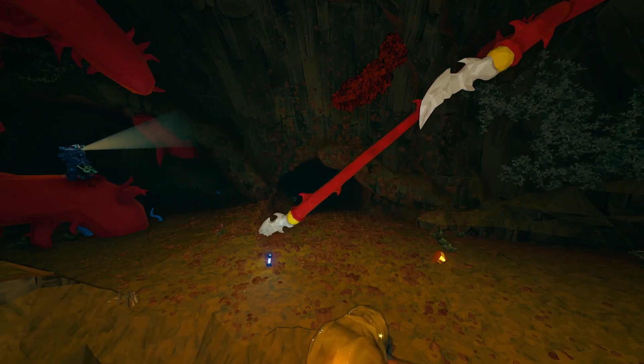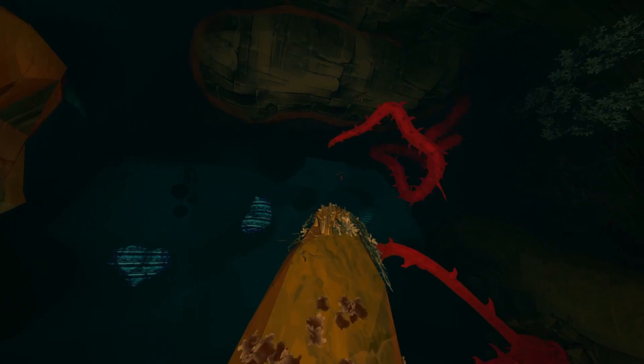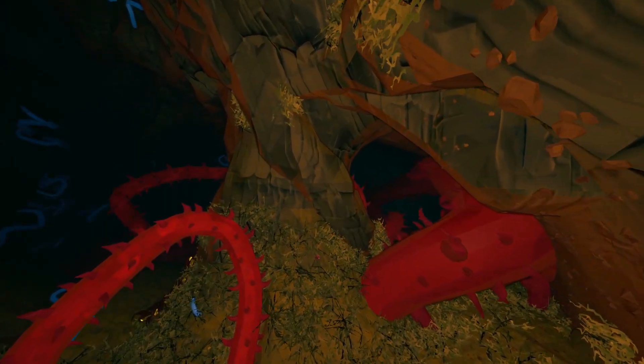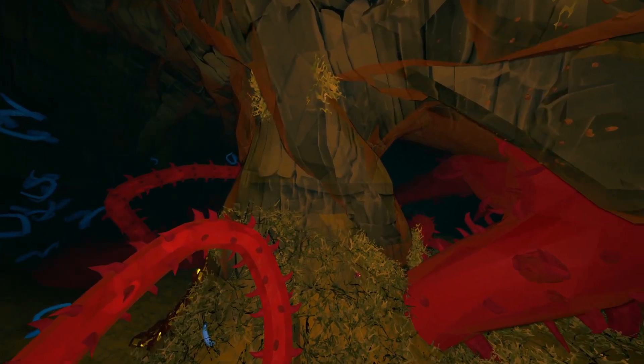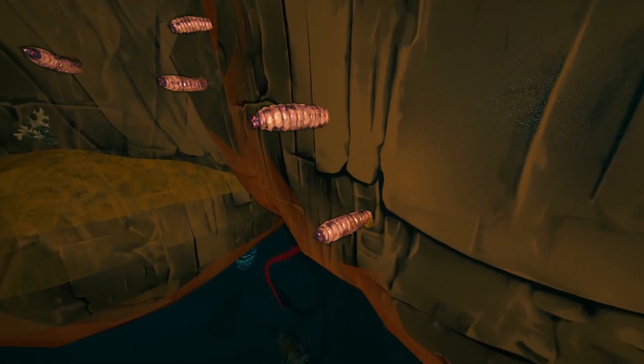R&D advises extreme caution when traversing these environments. As we delve deeper into the Hollow Bough, we find ourselves in awe of its vast rooms adorned with dried grass and wooden walls. It's a place where the lines between nature and construction blur, reminding us of the intricate balance that exists in this alien world.